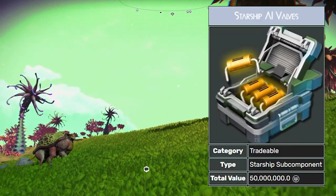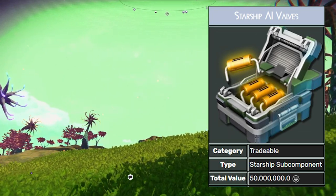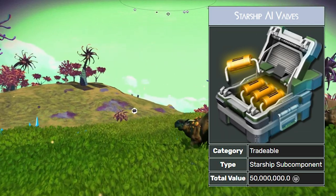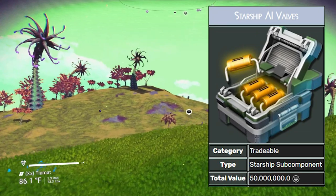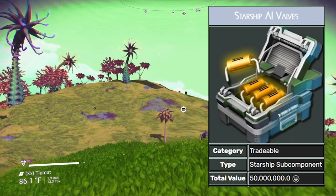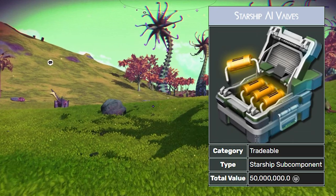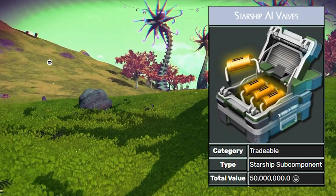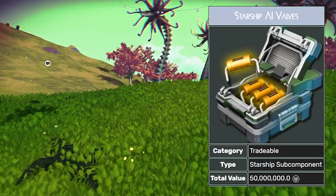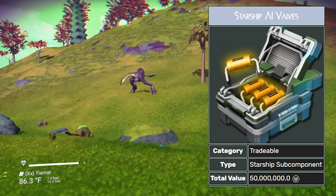I saved the most valuable one for last: the starship AI valves. These things sell for 50 million units a piece — 50 million, it's crazy. Again, like the stasis device and fusion igniters, they don't have any use in the game whatsoever other than to sell them.